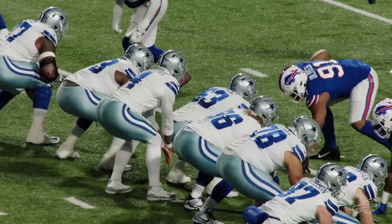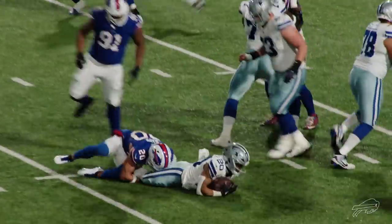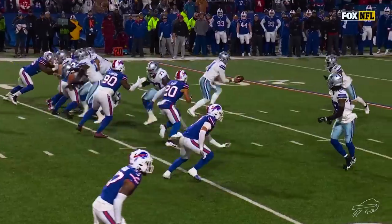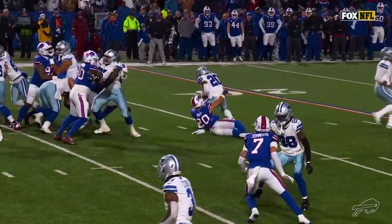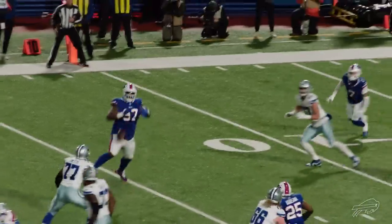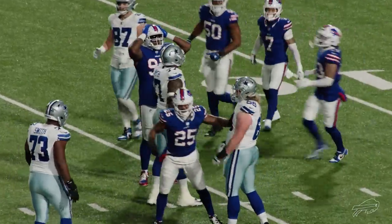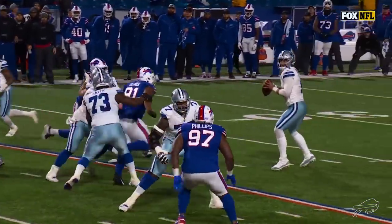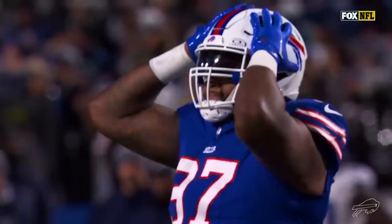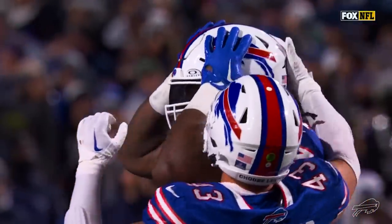Tony Pollard, extra tight end here, Pollard again, taken down for a loss. That's Taylor Rapp, and he's going to lose a few. Back to pass — blitz coming, and it's batted out of the air and almost intercepted by Jordan Phillips. Oliver batted the pass right to Phillips, who couldn't hang on to it. Could have been an INT for Big Phil.